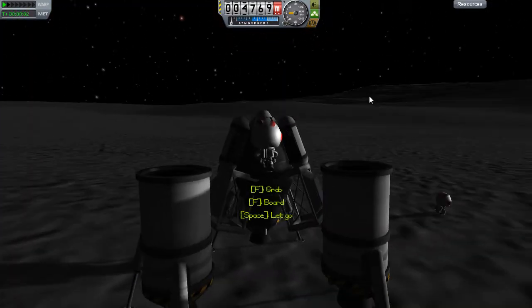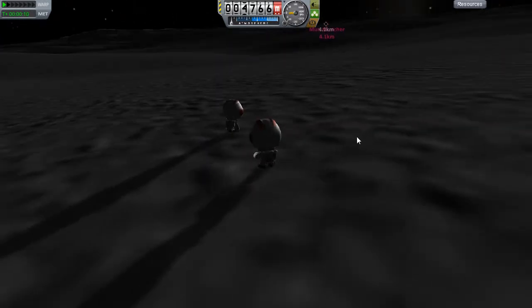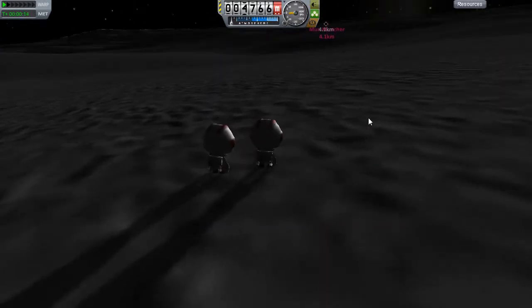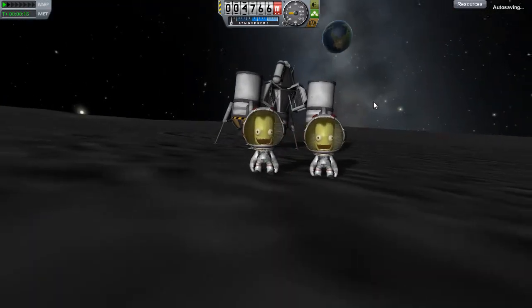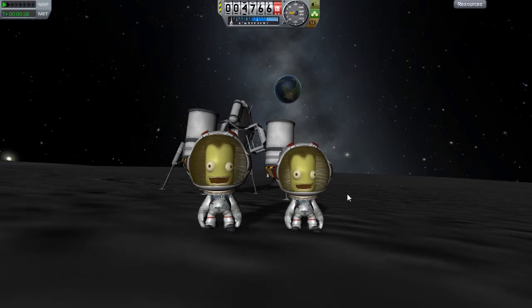We start by moving Jeb next to the ship, then move Bill out to stand next to him. We spin around and we've got two smiling Kerbals in front of a spaceship with Kerbin in the background. Pretty cool for the PR footage.